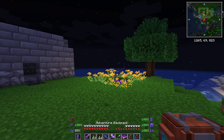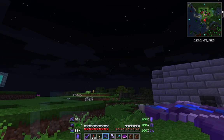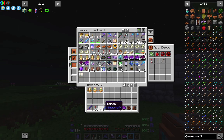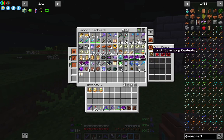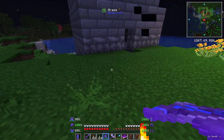So just in preparation, on my backpack I have got one more upgrade - the deposit upgrade. What I've done is told it to deposit fireworks, torches and arrows, so when I run out in my inventory it will automatically pull from here. So if I just take my arrows down, this is my last arrow I'm shooting - and it's not worked.